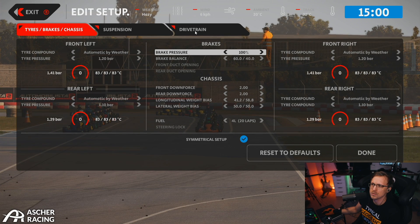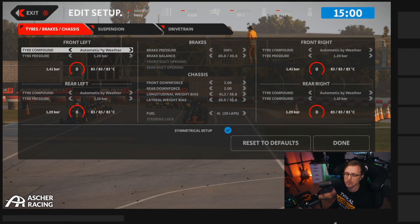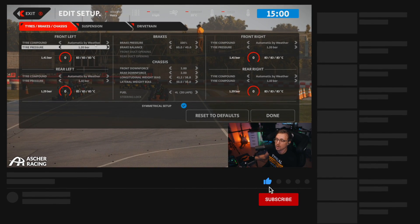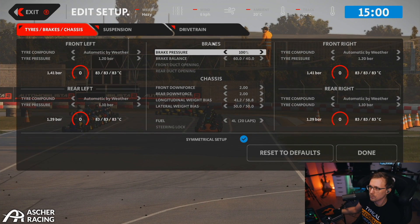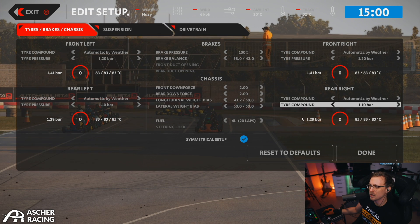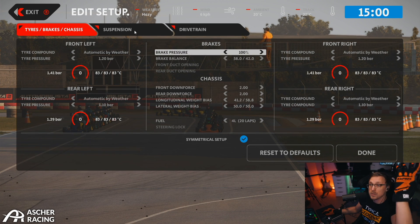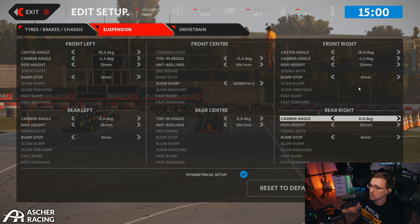Somebody asked about the setup options, so let's go through them quickly. We have the tire stuff here, like which compound and pressure. I'm running the default setup right now. Brakes, brake pressure, balance, stuff like that. The kart doesn't have as many options as other formula cars, for example. But yeah, that's how the setup page looks.